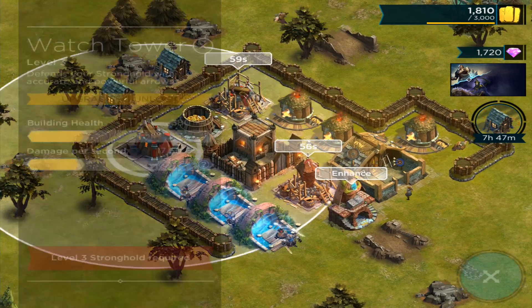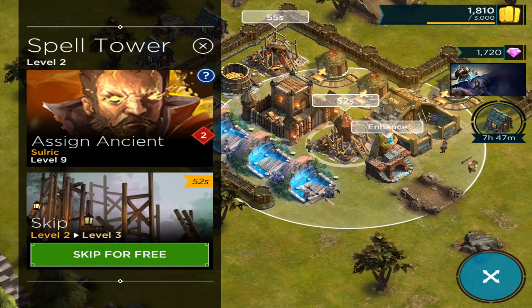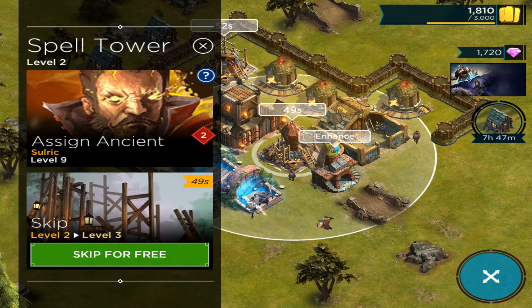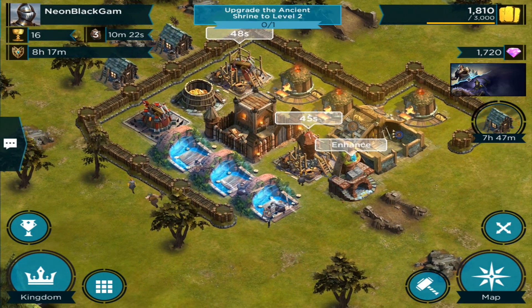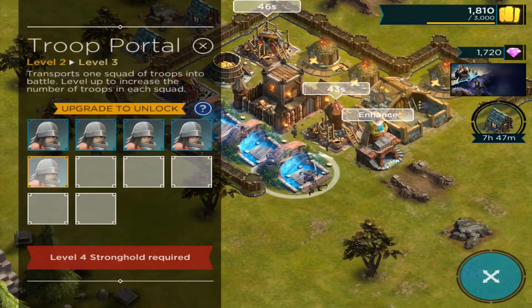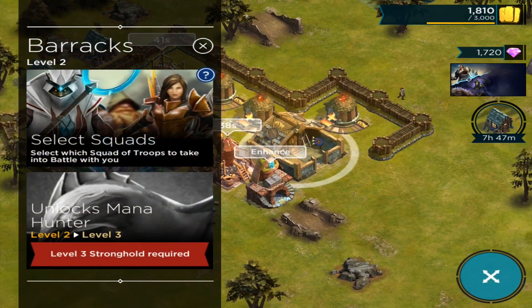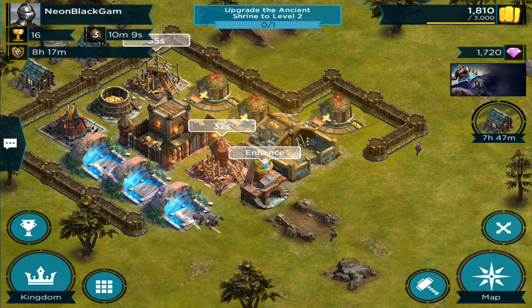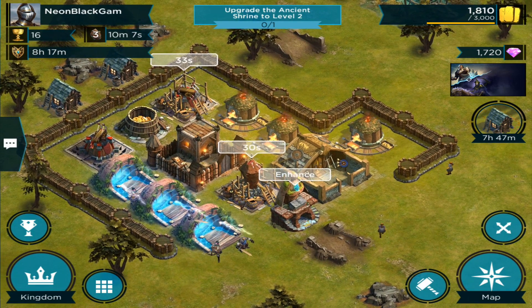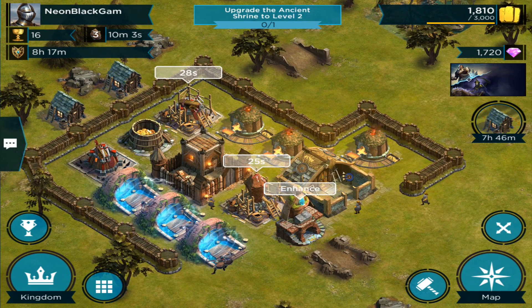Let me show you the defenses. You get a watch tower, which is like an archer tower, and a spell tower — there are many more defenses I think, but the spell tower is kind of like a wizard tower. Those are the defensive buildings, including walls. Here is a troop portal — those are army camps. This is a barracks; you don't actually train troops, they regenerate automatically. These buildings are just to unlock more, kind of like a laboratory.